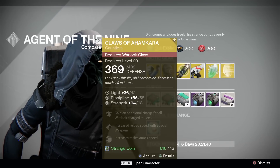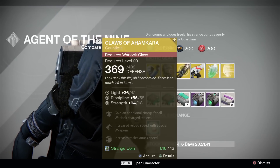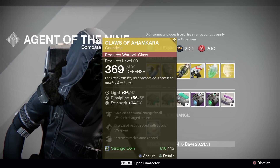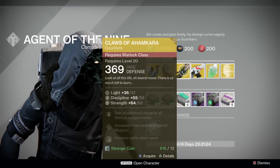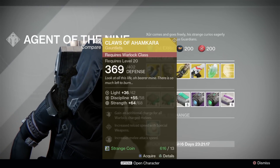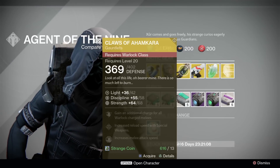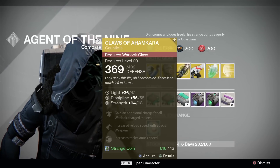Warlocks, you're getting Claws of Ahamkara with a pretty good total stat roll of 126 stats. Much like the No Backup Plans, you also get increased melee attack speed and special weapon reload speed. The main bonus gives you an additional charge for both your Sunsinger and Voidwalker melee attacks, which sounds good. I want to say that these are underrated because I think they are, but it's just that other stuff tends to edge these out. The Ram is obviously a very popular pick for PvP for both subclasses, with Voidfang Vestments coming up slightly behind it, and in PvE for Voidwalkers, Nothing Manacles kicks some serious butt with an Energy Drain build. I can see these having value as a Sunsinger in PvE for those extra Flame Shields in case things go crazy, but it's not really the end of the world if you don't have that.